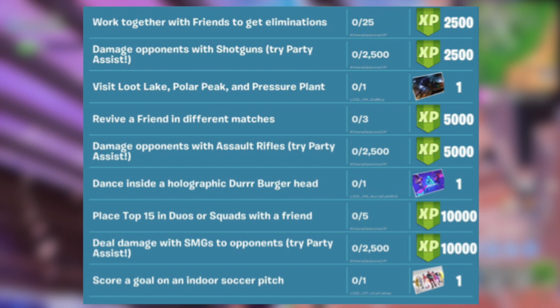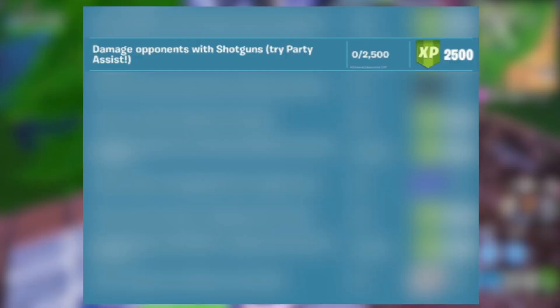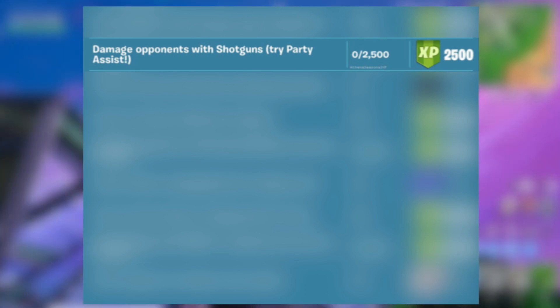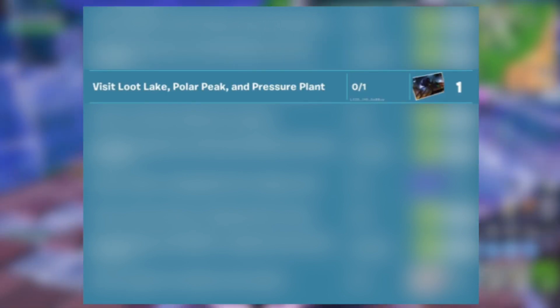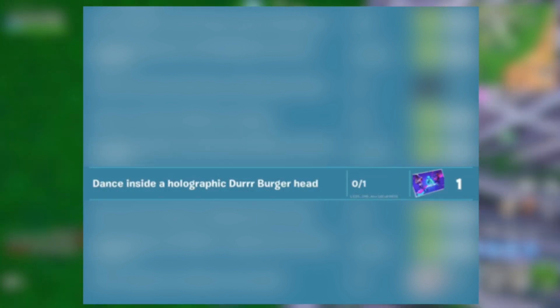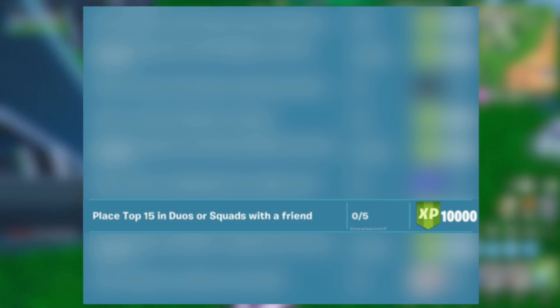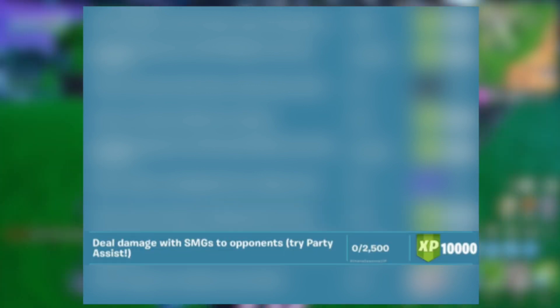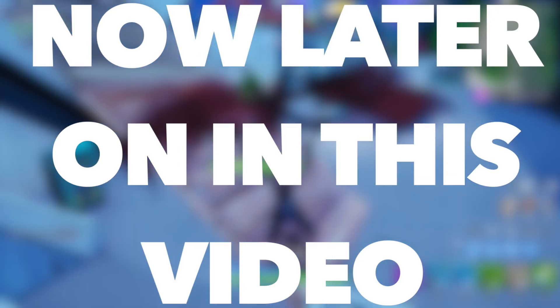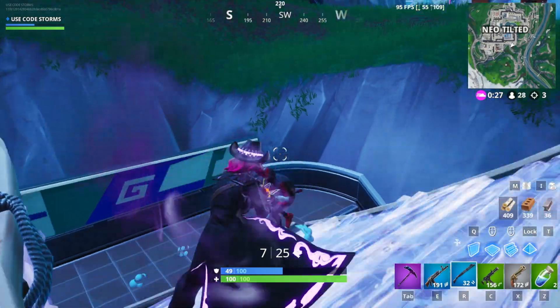The free Overtime Challenges are: work together with friends to get 25 eliminations; deal 2500 damage to opponents with shotguns; visit Loot Lake, Polar Peak, and Pressure Plant; revive a friend in 3 different matches; deal 2500 damage to opponents using assault rifles; dance inside of a holographic Dura-Burger head; place top 15 in duos or squads with a friend 5 different times; deal 2500 damage to opponents using SMGs; and score a goal in an indoor soccer pitch. We'll go over some general advice before covering each challenge individually.